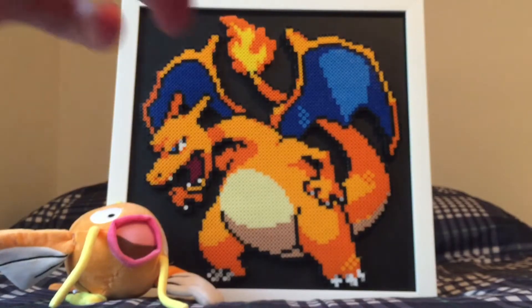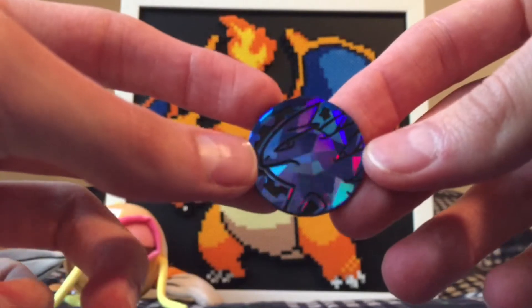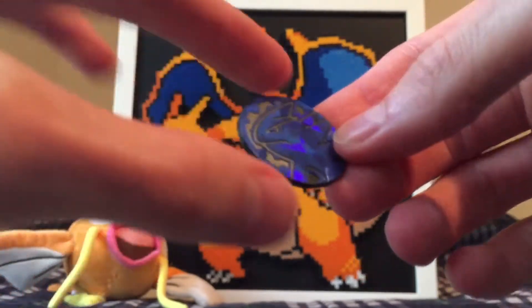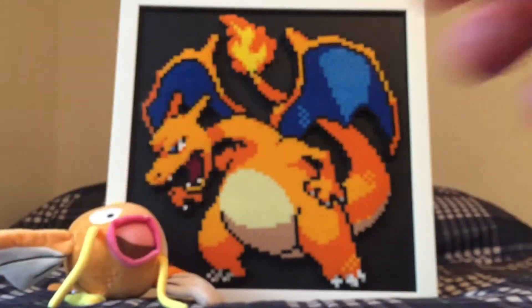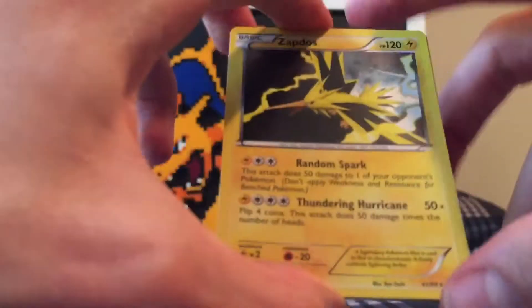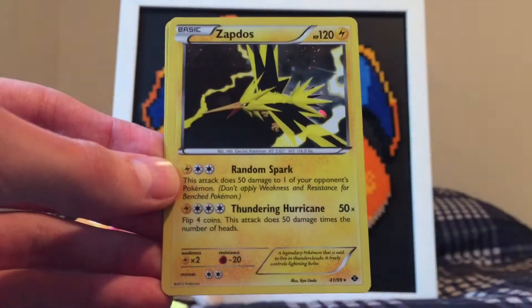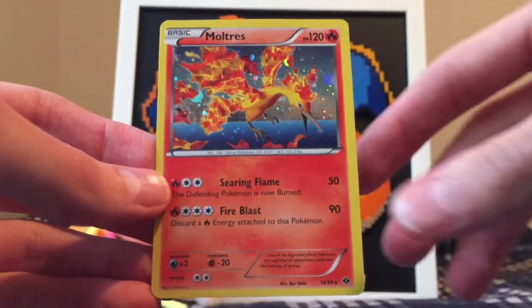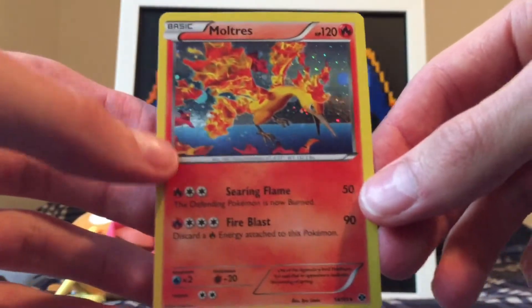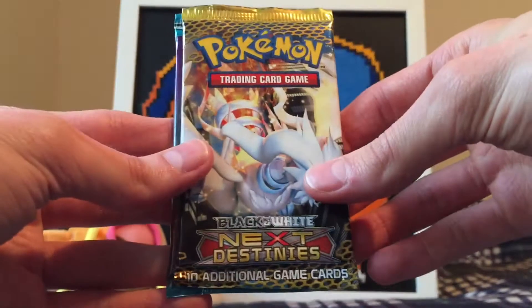The blister pack is open — let's look at all the stuff inside. Here's a really cool coin; looks like a Tyranitar. It's a little smaller than the current coins they make now, which is pretty cool. We'll set that aside and add it to the coin collection. Here are the cards: looks like we got a Zapdos and another Zapdos — would have been cool to get Articuno — and looks like a Moltres. I like Zapdos better, but I actually like this Moltres card better than the Zapdos card.